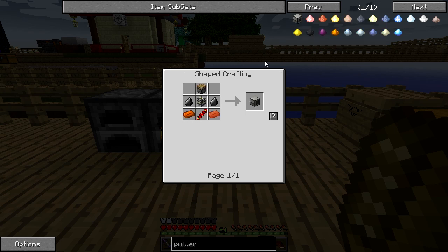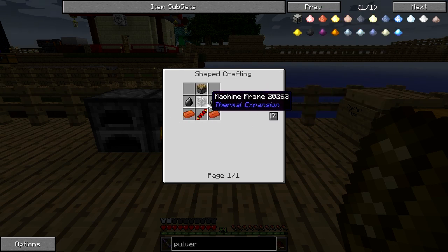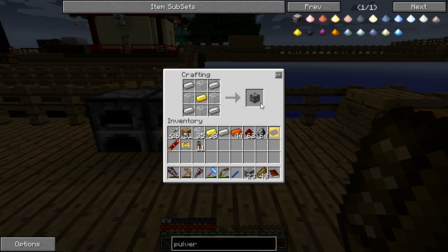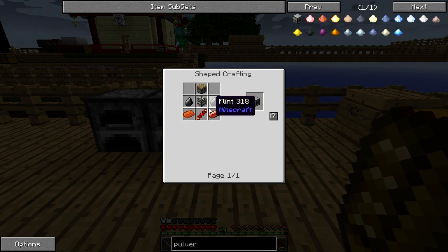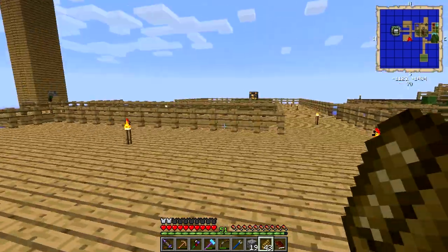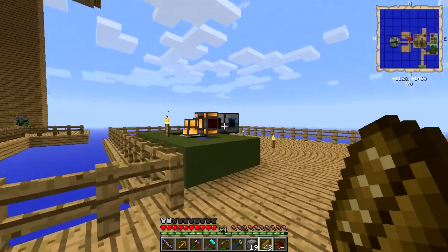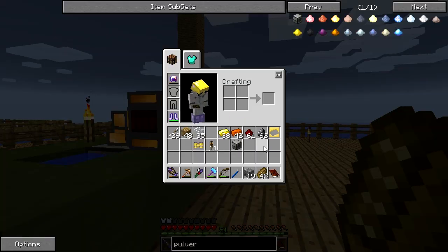First things first, let's make one of these. Second things second, let's make one of these. So we've got that and that. Piston! How can we make a pulverizer? Is that machine over there a pulverizer? It is, isn't it? Oh, we've got two pulverisers!